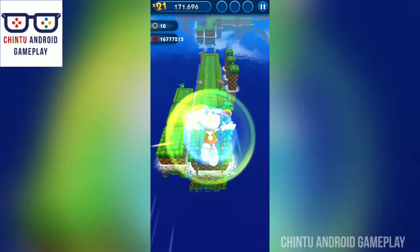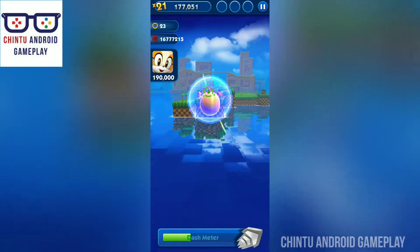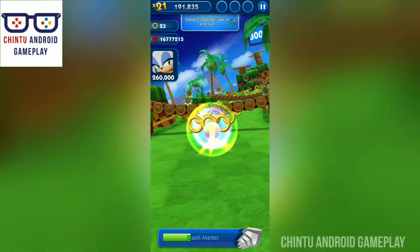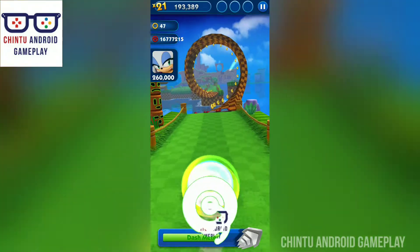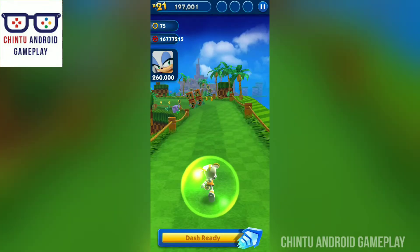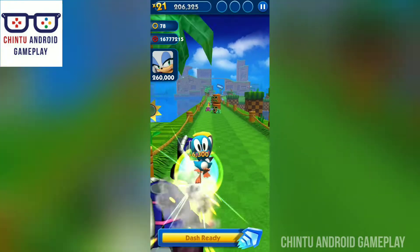Defeat enemies using Sonic's devastating homing attack. Use the power of your abilities together and race your way through the beautifully detailed world that comes to life on mobile and tablet — never has an endless runner looked so good. Green Hill Zone!